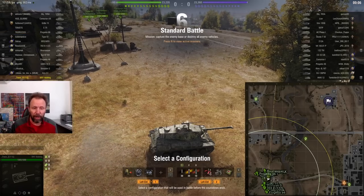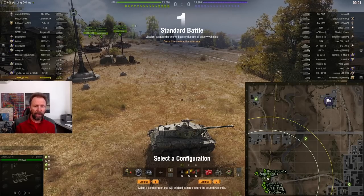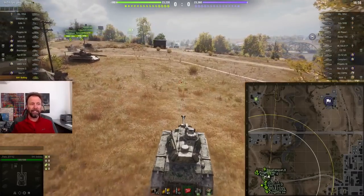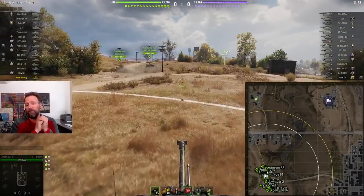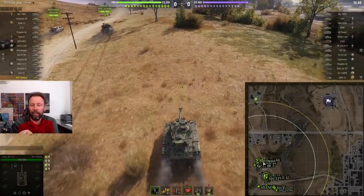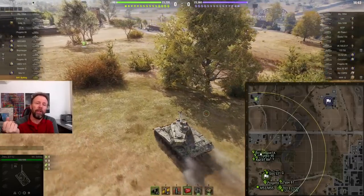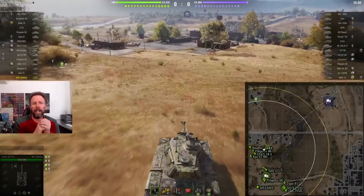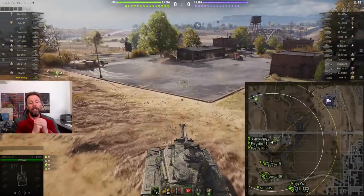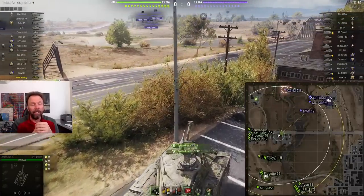I'm going to show you a couple of games from both sides. Look at this — a tier 8 Walker Bulldog without amazing equipment: he's got Commander's Vision System, vents, and optics, no directive. He's a tier 8 in a tier 10 game. We're going to review the Highway map again. This was the first video I did and I showed you a game from this spawn, but I didn't do it thoroughly until you guys suggested doing this for all the maps.